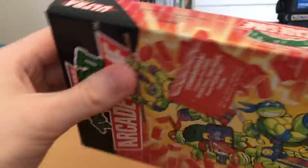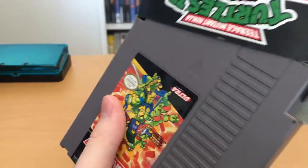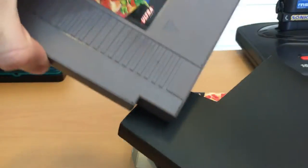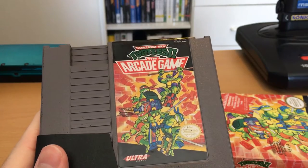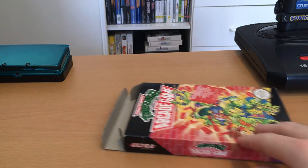Going inside the box, we have — oh, that always never comes out — there we go, the cover for the cartridge. As you can see, it's pretty much just a really nice reprint of the front of the box. Nice little N label there. The Ultra Games logo is certainly very prominent. I'm not sure if that's just how Konami were presenting themselves on the NES, or what the deal was with Ultra Games — I actually never really thought to look into it too much.